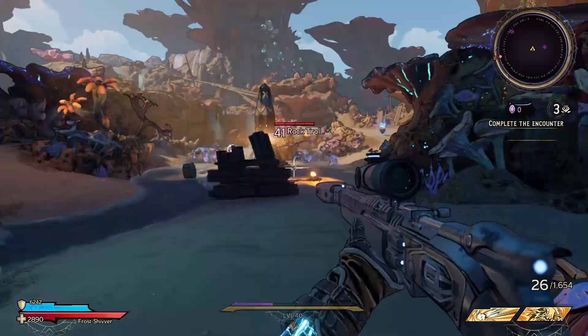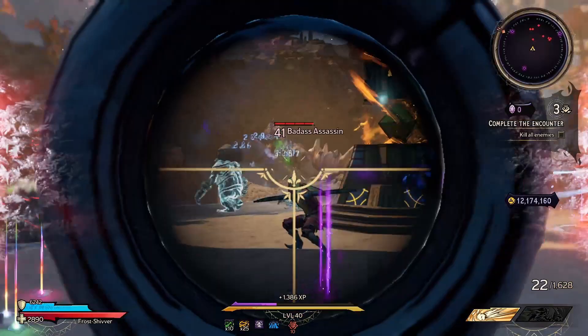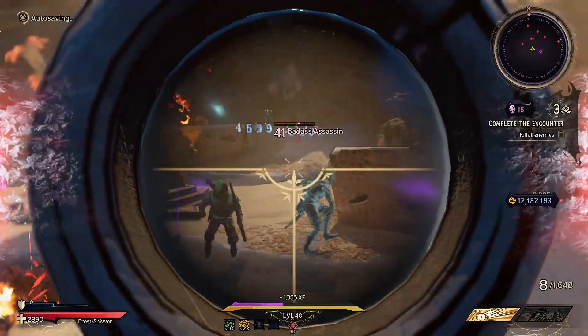If we jump into a quick boss run here, you'll be able to see — using From the Shadows — the explosions going off, and it's pretty powerful as you can see. Did I forget to mention that it's also fully automatic? It only consumes one shot with two pellets.